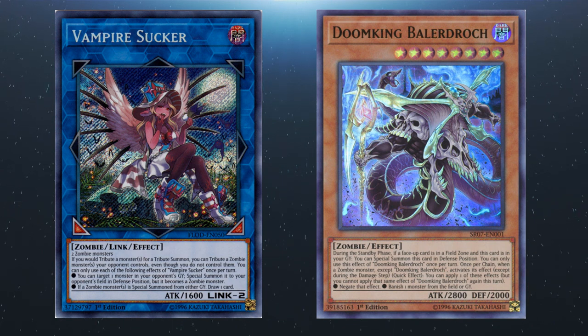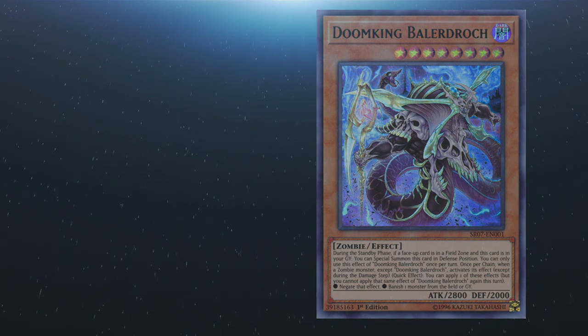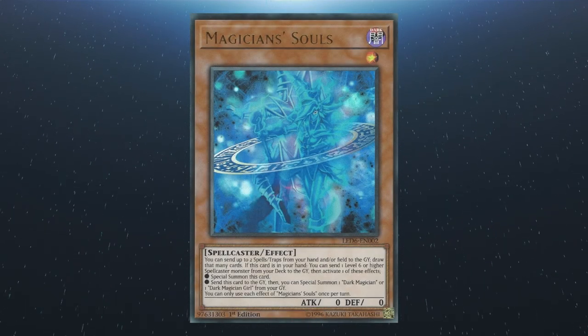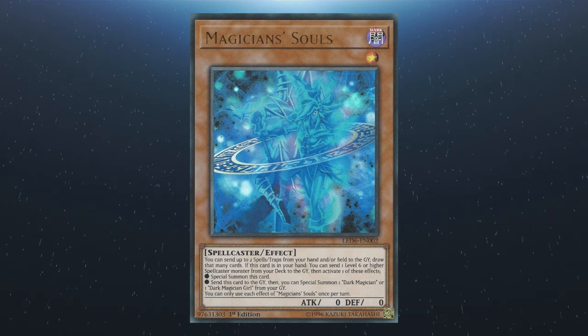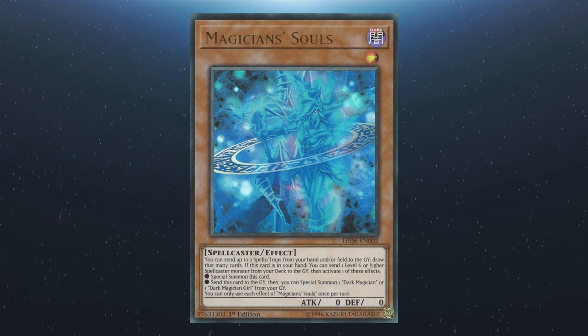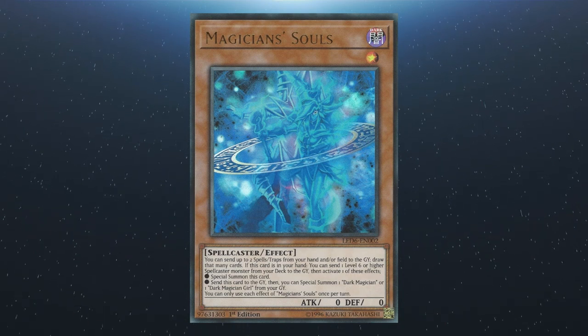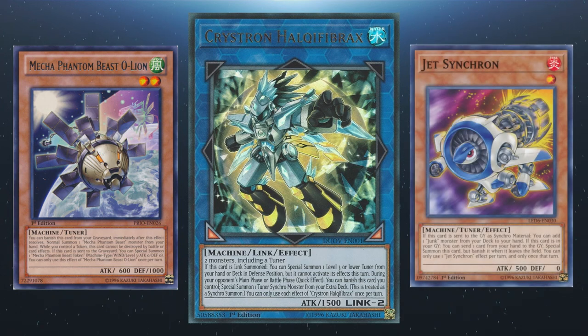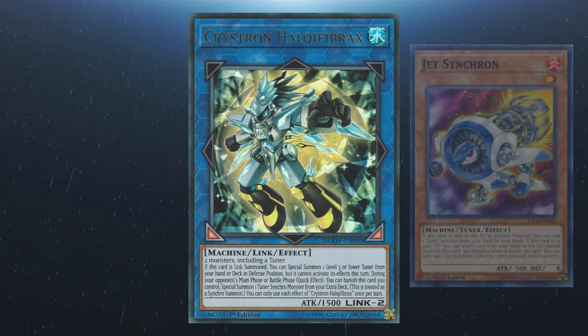Given this deck is based around zombies, having a zombie engine to give you more monster options is a good strategy. Cards like Doom King Baladroc, Mezuki, Gozuki, Gladiator Bloom, Uni-Zombie, and more all give this deck another way to play and synergize perfectly. We also have Magician Souls — it's not cheap to pick up, but if you're running the Golden Lord, you're probably not shy about getting the best options. Magician Souls offers a great way to dig into your deck and get extra spells and traps into the grave to abuse their graveyard effects. Tuners are another option — variants have been seen using Lefty and Righty Driver, Mecha Phantom Beast O-Lion, and Jet Synchron as a means to enable Halqi/Needle Fibre plays and give a more resilient first-turn board to control the game state.